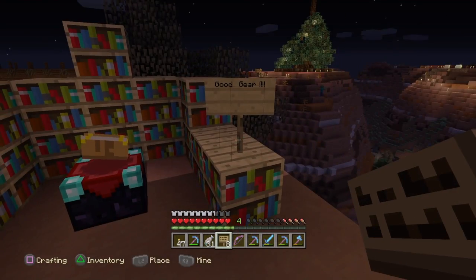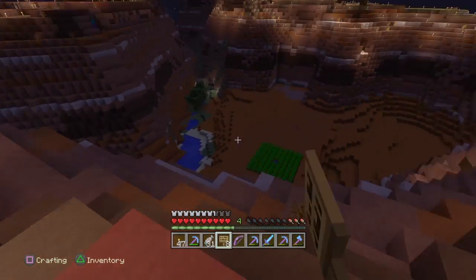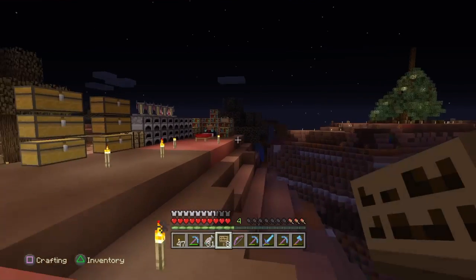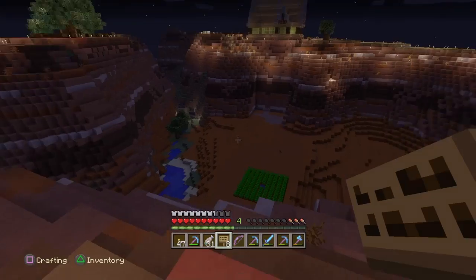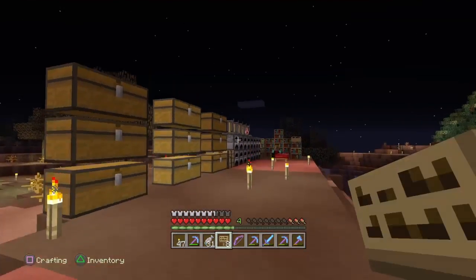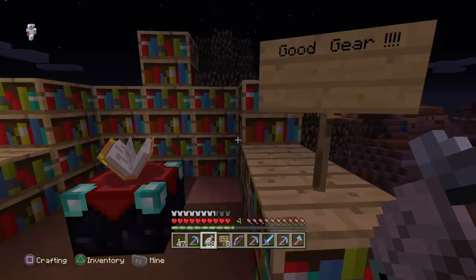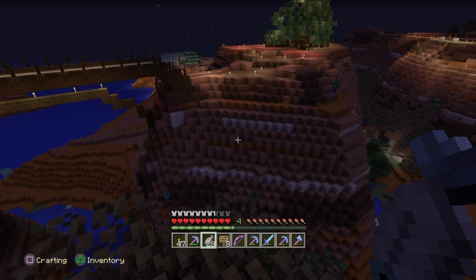That pretty much sums up the brainstorming — six or seven things we can look at and work on. The Holiday Hill decorations could be an episode or two. Getting good enchantments will probably be live stream stuff. The terraforming down here will be three or four episodes. I don't know when I'll touch villagers. For the spider spawner, I might just go ahead and make it into a string farm.